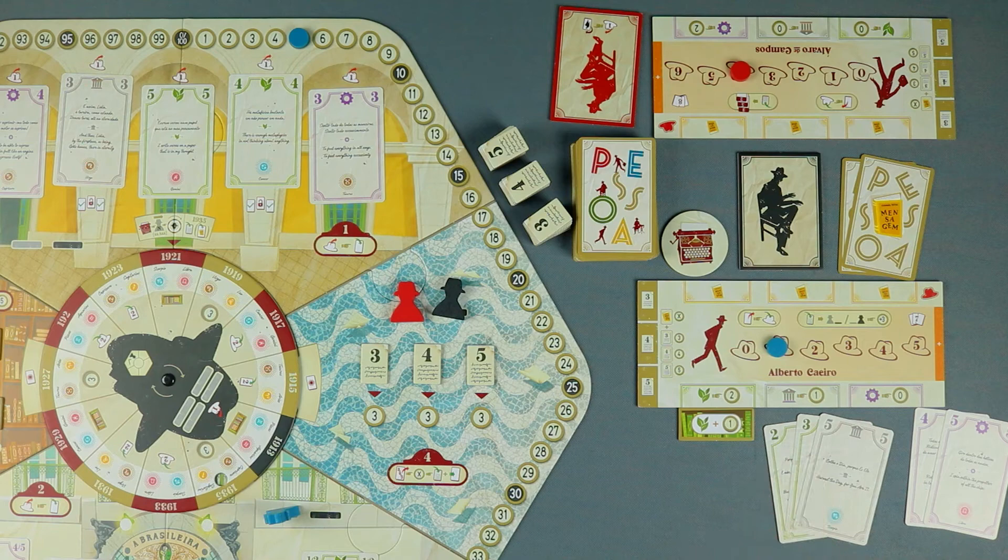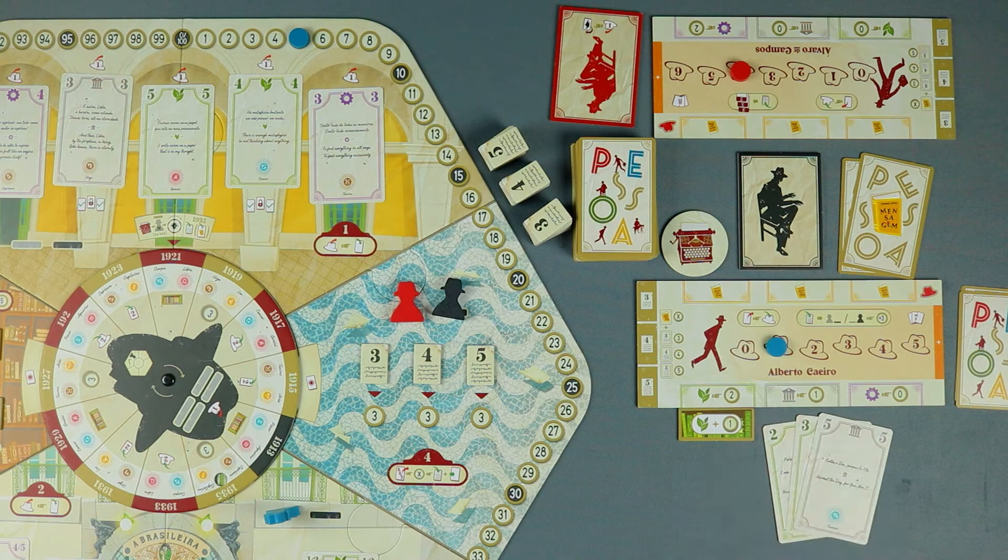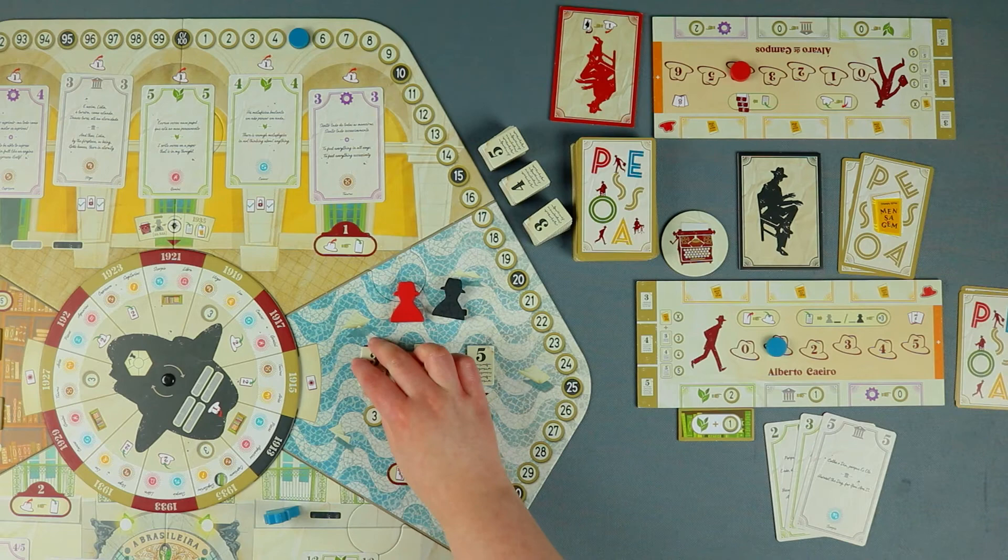The player then scores for each card on the set played the amount of points indicated on their player board for the corresponding type. In addition, the player scores one additional point for each card played next to another of the same color. If there is still a poem tile on Rosio matching the written poem size, the player scores 3 additional points and takes the poem tile to their personal player board. Returning to the example, I score 3 points for each of those 2 cards and 1 point for this one. Considering those 2 cards are from the same color and played next to each other, I score 1 additional point for consistency. This is a size 3 poem and there is still a poem tile for it on the board, so I take the poem tile and score 3 additional victory points.